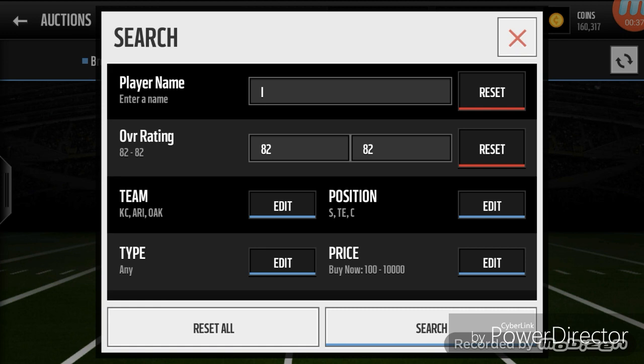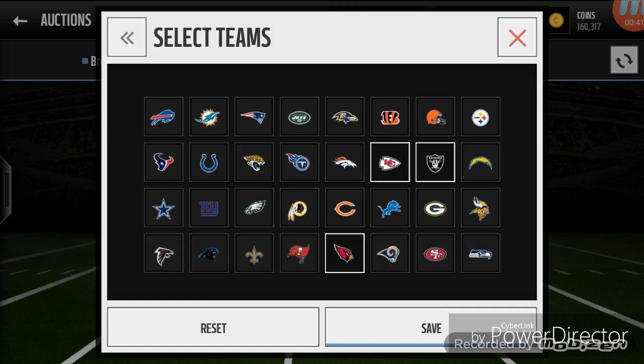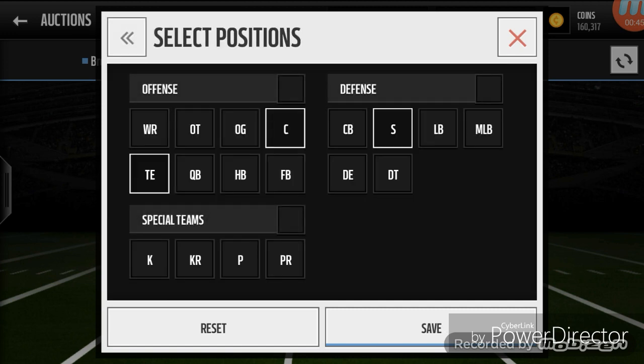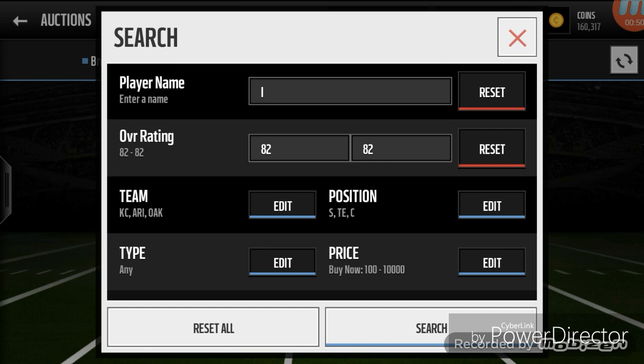The teams are Kansas City, Oakland, and Arizona. For positions, you need offense — C, tight end — and defensive. For Buy Now price, you can put any price, but I put under 10k. Once you press search, you'll see all these Easter players right here, all under 10k — like 10k, 9k.